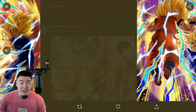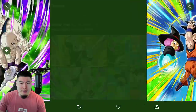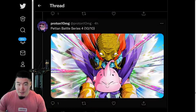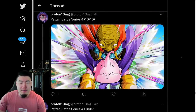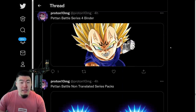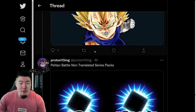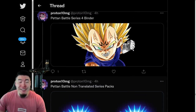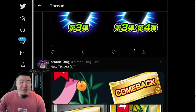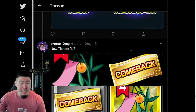Almost done. I think there are about 36 or 37 in total, somewhere around there. And then we have the Series 4 binder, so I guess this might be the label for Series 4. There are also other assets for Peton Battle — I guess we could call these packs or something like that. More Peton Battle assets.